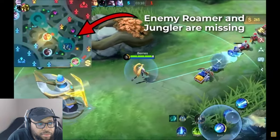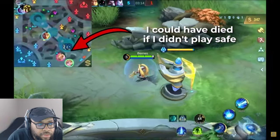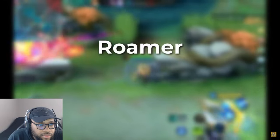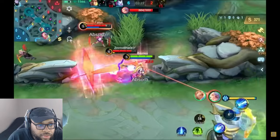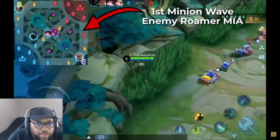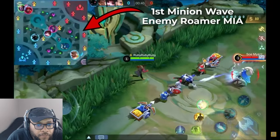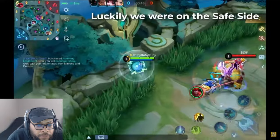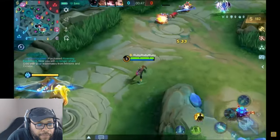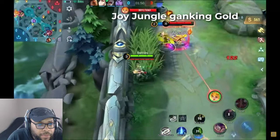As a solo queue gold laner, 90% of staying alive is actually dependent on how aware you are of the map. Missing enemies means potential ganks on you, and given how squishy you are, a simple two-man gank can easily lead to your death. Always keep one eye on the map. The key enemies to watch out for are the enemy roamer, mid laner, and jungler. Roamers sometimes like to start straight at the gold lane at the beginning of the game, so keep an eye on the map early.